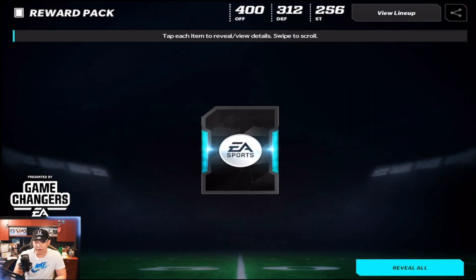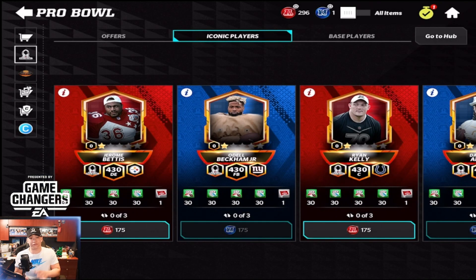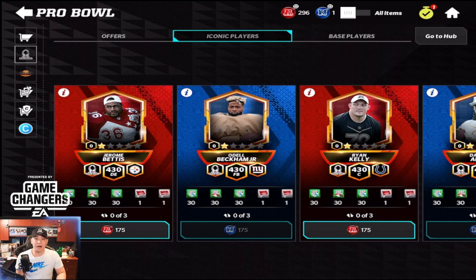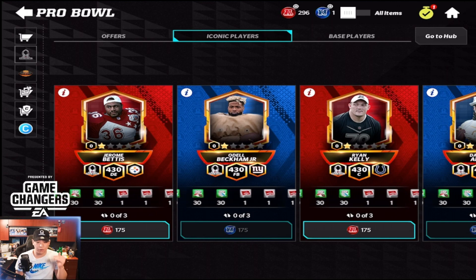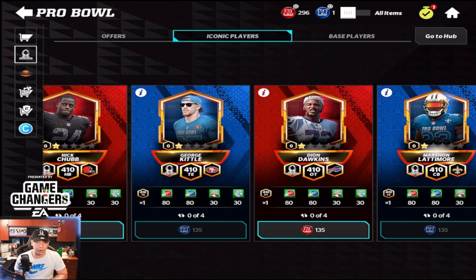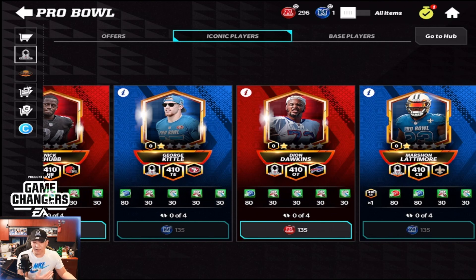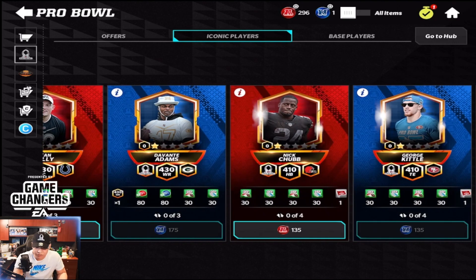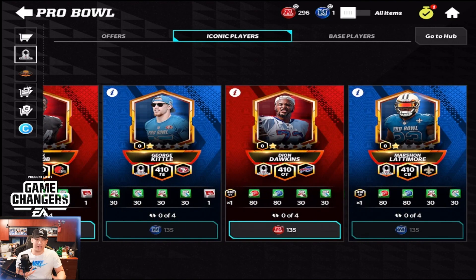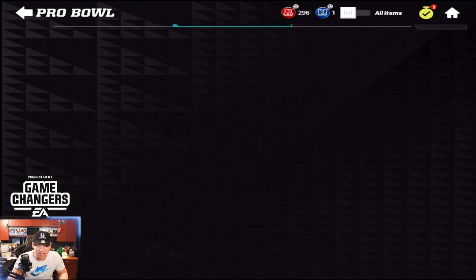We got all of the iconic Pro Bowl players — it costs around 1,700 tokens if you want all of them. Also keep in mind: if you finish one of the sets and want another shard of a 450 overall, it'll cost you 1,175 of that conference token, and for the 410s it'd be 135. On my main account, I'm considering saving Madden Cash for Super Bowl content and NFL Honors coming up. I still have 30 tokens before the program ends tomorrow.